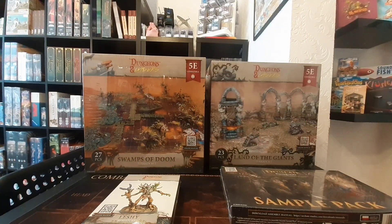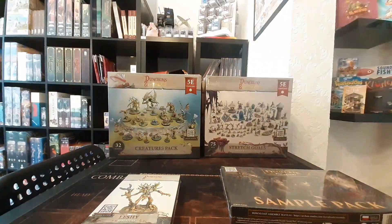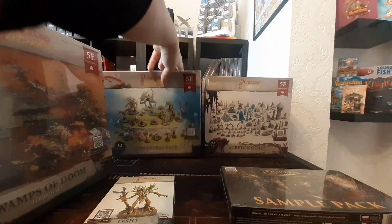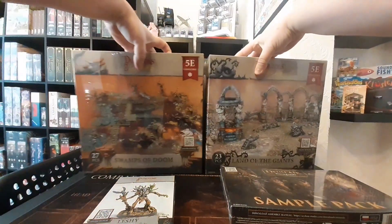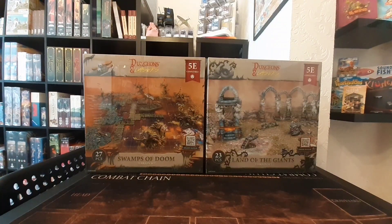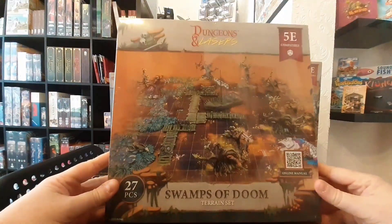Hey guys, Adam here from Board at Home. You may have seen our video earlier today where we showed you the delivery of Dungeons and Lasers. We're now going to take a closer look at exactly what is inside, so we're going to unbox all of this stuff. We have more boxes behind here that we'll be opening up one by one. We're going to start with the Swamps of Doom, so let's crack into this.